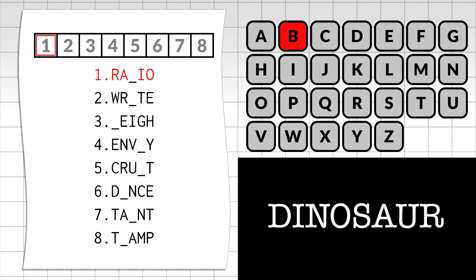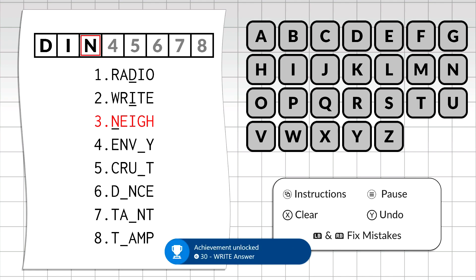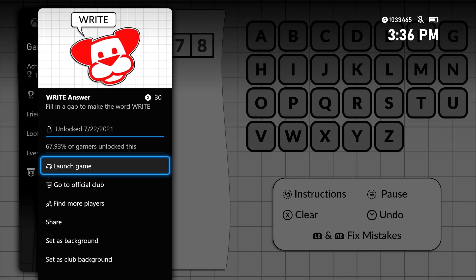What you want to do is load it up and spell the word dinosaur. After you put the second letter in, you should be good for this achievement along the way. It's going to be 430 gamer score, and that's all there is to it.